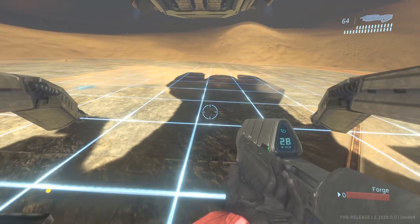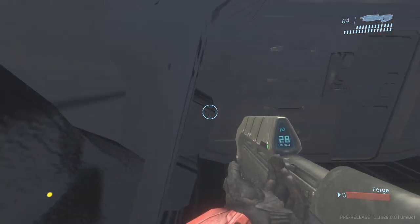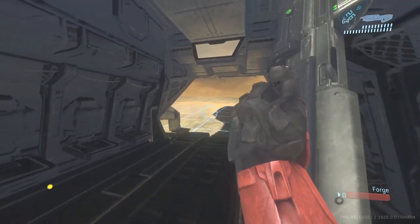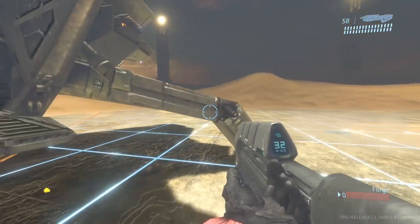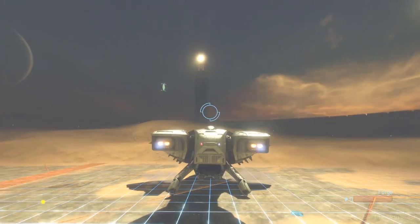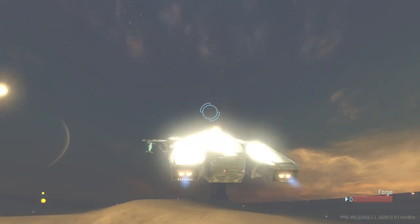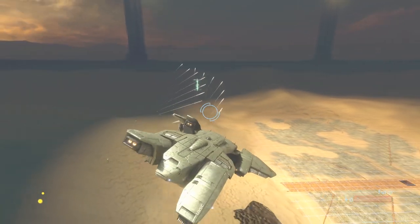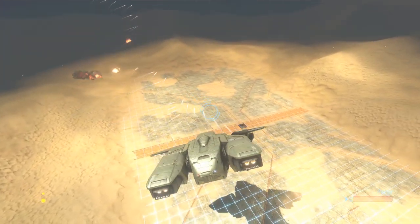The seats themselves are also usable — you can get in them, shoot out of them, and get out from them. And obviously the Pelican itself is flyable, with the landing gear animations working fully, and also the rocket pods.